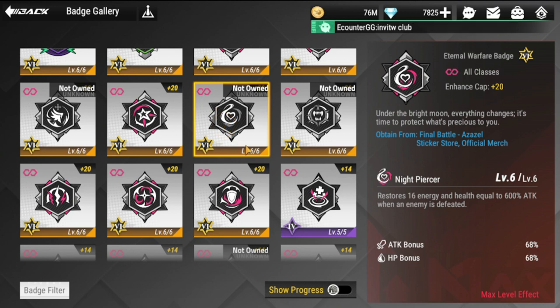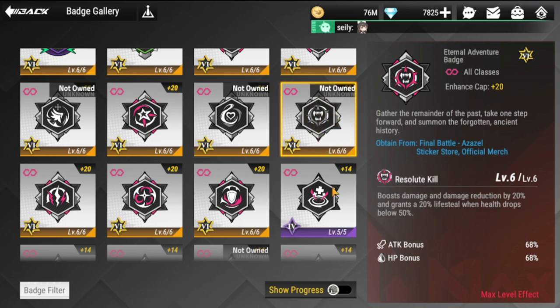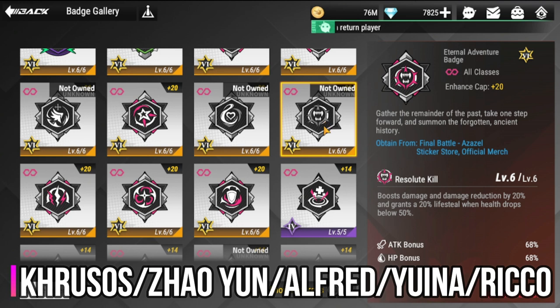The Internal Warfare badge — I do not recommend using this. I think this is one of the most poorly created yellow-type badges. Please do not use it. I'm glad I don't have one of these. Next is the Eternal Adventure badge, which is going to be for Cruisus, Zao Yun, Alfred, Yuina, and Riko — this is more for the lifesteal function.